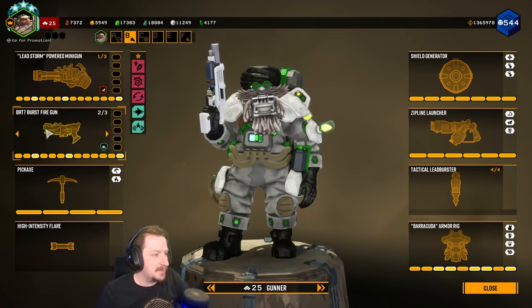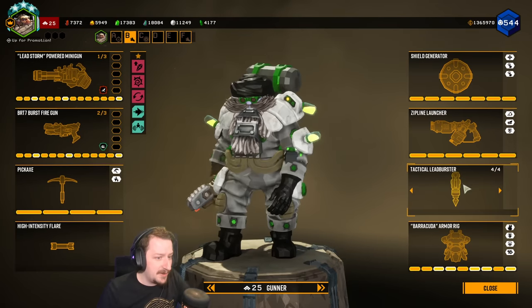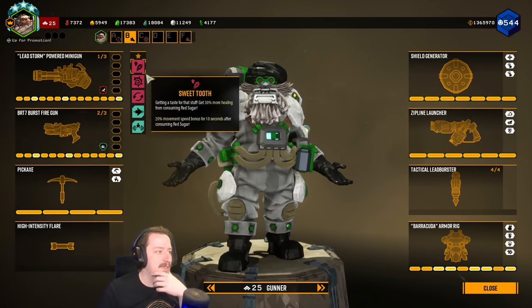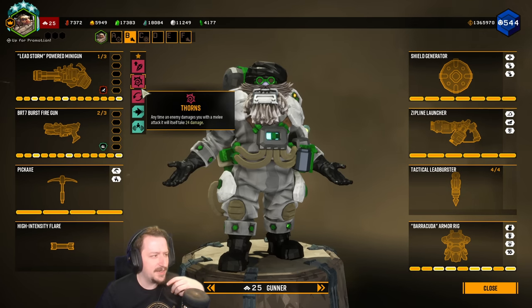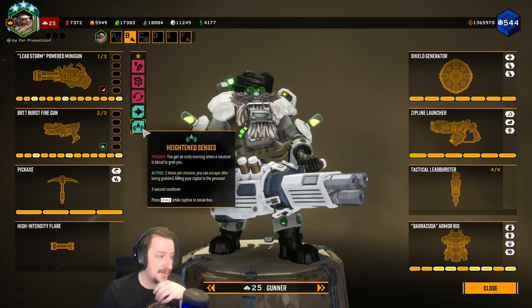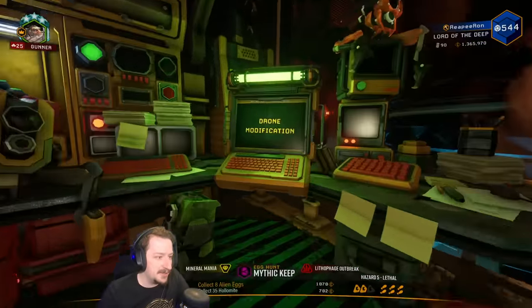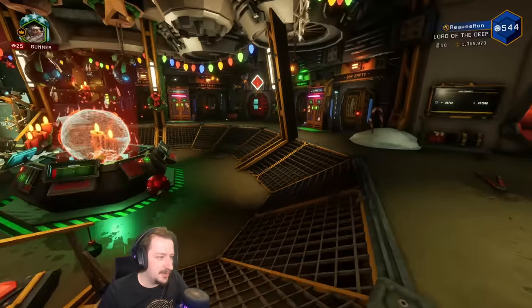I'm going to be taking the burst pistol as our secondary. I've built this with composite casings just so that we have some extra ammo, taking the tactical lead bursters — everything else is pretty standard on Gunner. Same goes with perks: Sweet Tooth to keep up health, Resupplier to keep up health, Thorns to keep little things away even though I really don't think that's necessary with this build. Dash to potentially run away and heightened senses to not get grabbed by leeches. Bosco's running his usual stuff — still got his Christmas skin on him, so he's super festive.